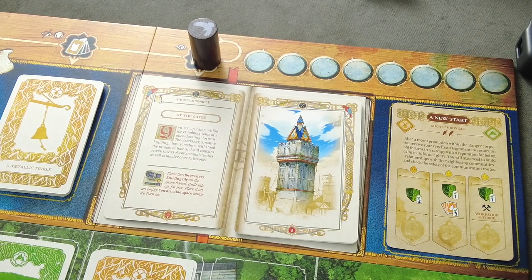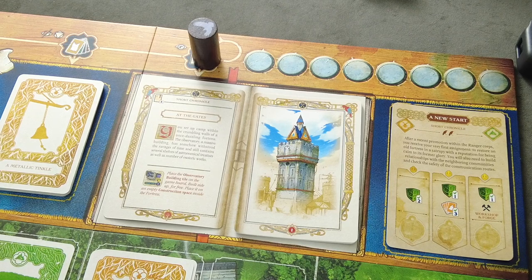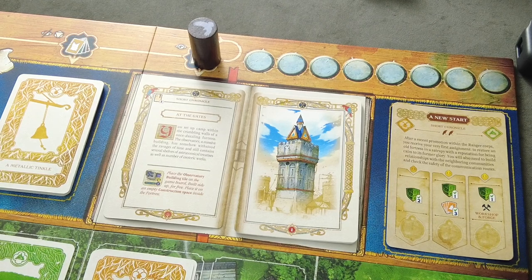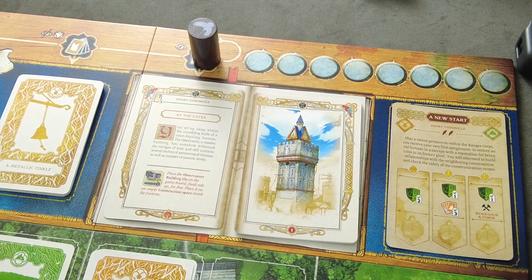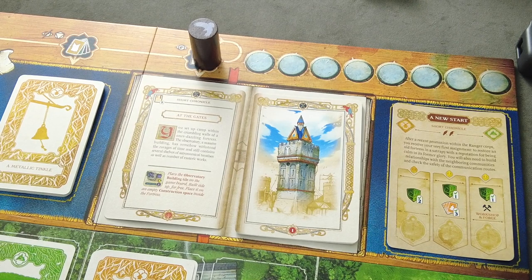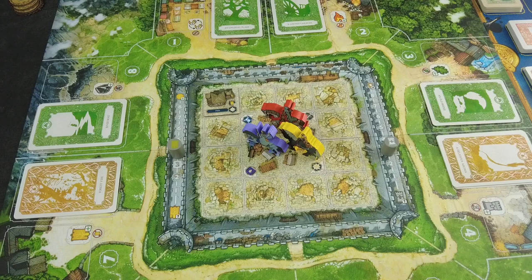Rations give you either re-rolls or extra actions during a turn, which can be incredibly vital. Your maximum is three rations. There are different ways to get those, but I'll cover that as we go. Now it's finally time to open our chronicle book. The artwork — it's Vincent Dutré — it's simply amazing, gorgeous, and absolutely stunning. It's a short chronicle and our first chapter is called At the Gates.